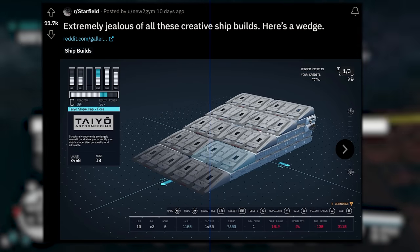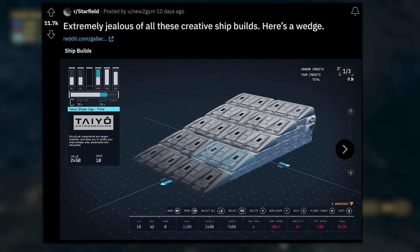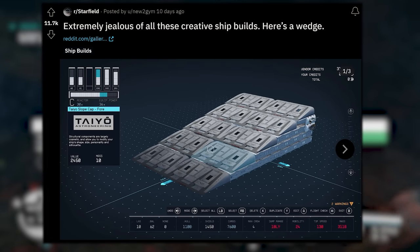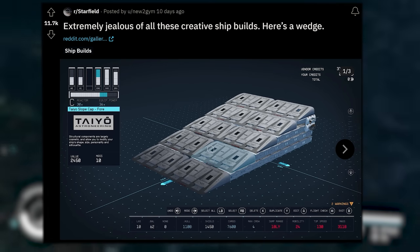Next up we've got this one from NewToGem. It says 'extremely jealous of all these creative ship builds — here's a wedge.' And you know what? This looks like something exactly like I would create in the shipbuilder. Put down some HAB units, put some cosmetics on it, give it some weapons, a reactor, a grav drive, call it a day. You're out in space shooting at things in under 10 minutes.